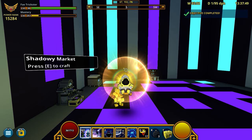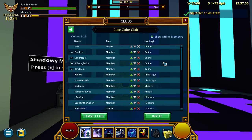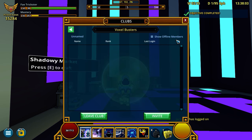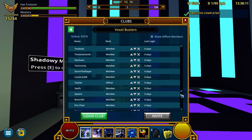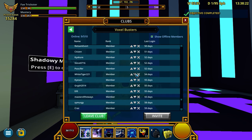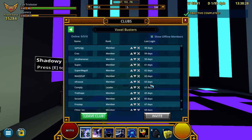Club member sorting - this is very, very cool. When you have a club, especially like mine, I can list offline members and it automatically sorts them by how long they've been gone. Especially if you have a bigger club like Voxel Busters for example. I can sort them by how long they've been gone - that's great for club management. You can easily say, everyone below a month, and just go through and start deleting them without any additional effort put into sorting them.